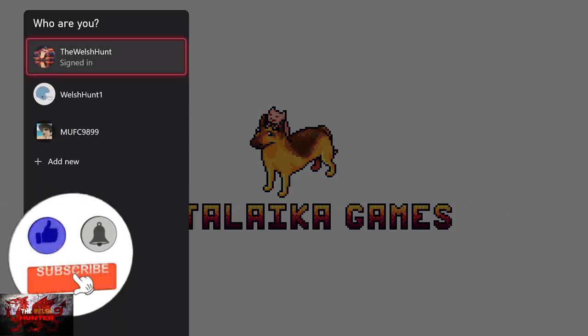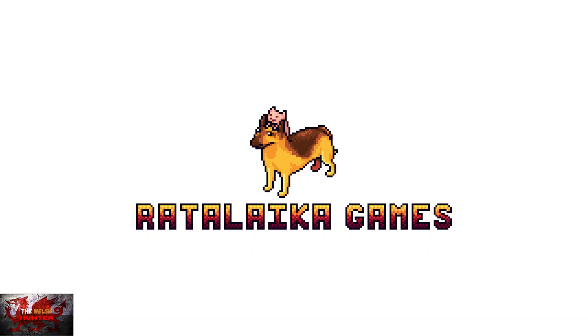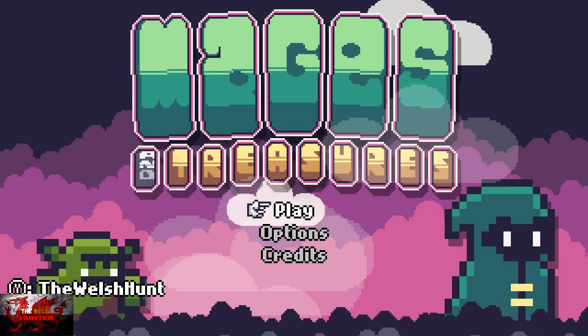Why hello there guys and gals, the Welsh Render here, back with yet another very easy 100% achievement and trophy guide, and this time we're getting it all in Mages and Treasure. A game developed by Light Up, published by Rattalike Games, and is usually available for just £4.99.